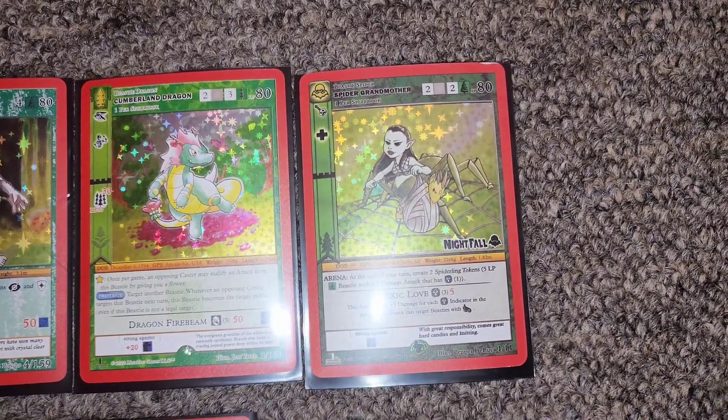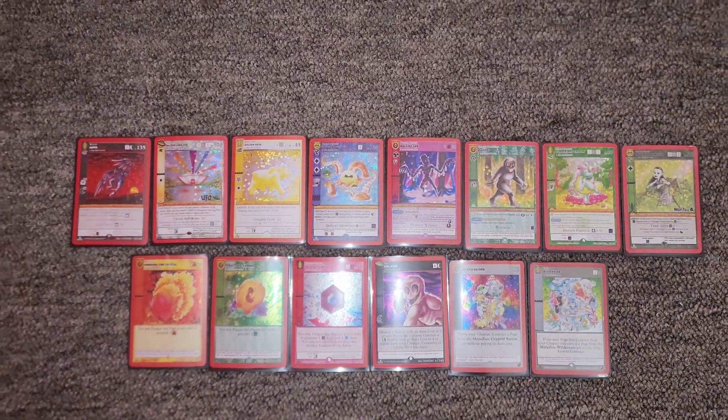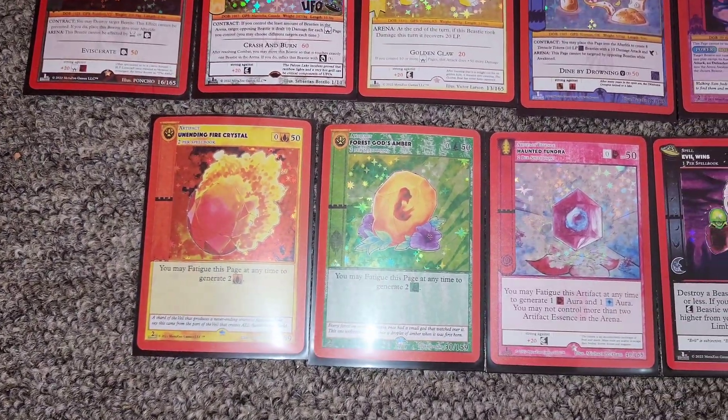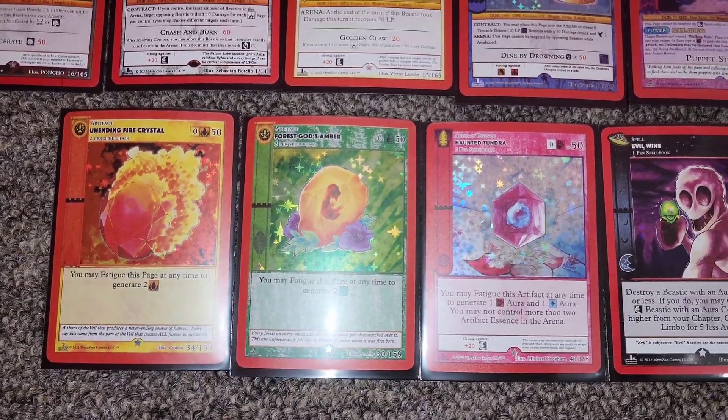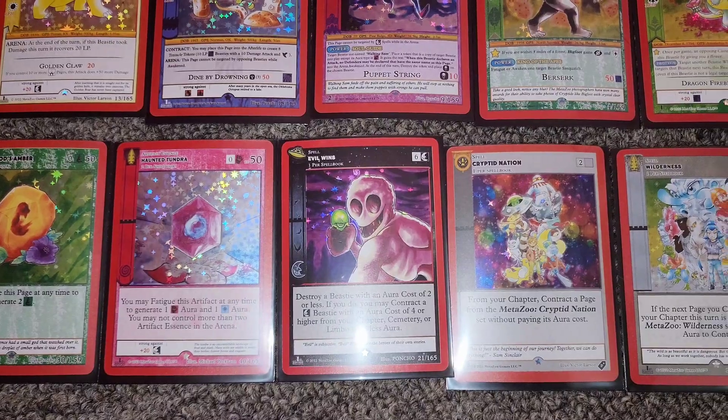Spider Grandmother is so cool — love her. That was all the beasties up top, and now we're moving on to the artifacts and spells. Evil Wins — he's so sick.